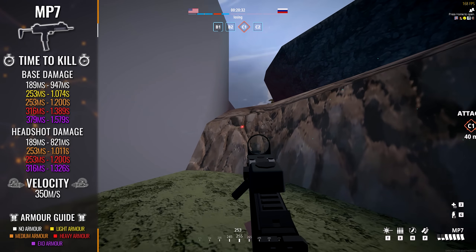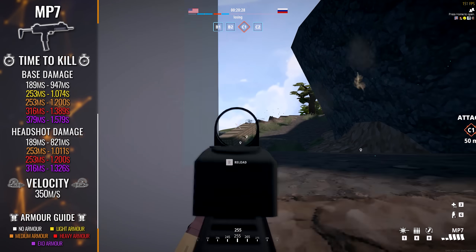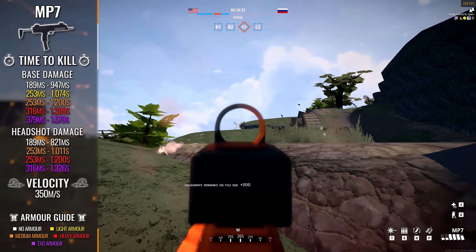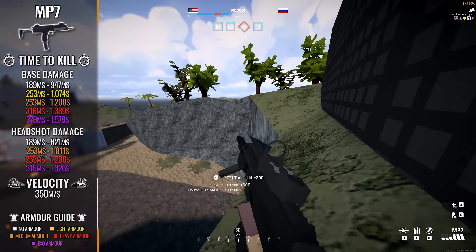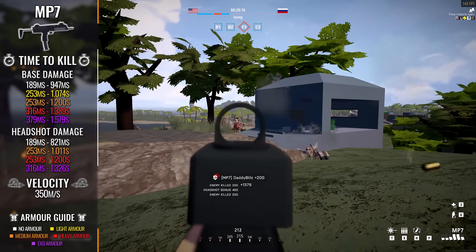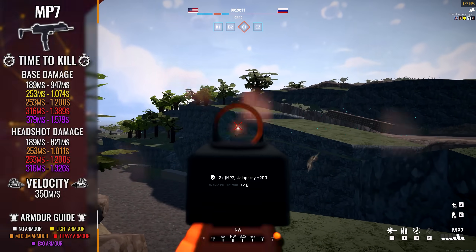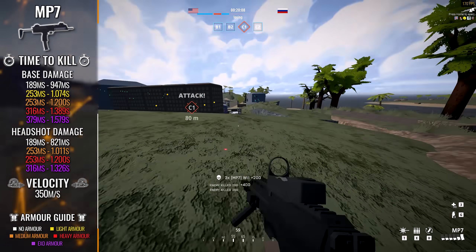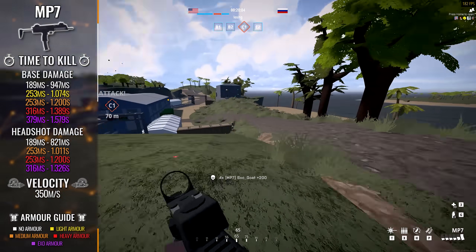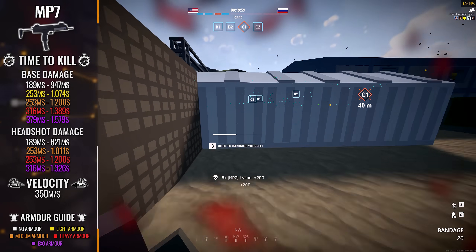Even with that five shot kill, putting the time to kill at 253 milliseconds, we still have a time to kill that is competitive against the likes of the M4A1 and the AK-74, with the added benefit of being an SMG. The MP7 has got some pretty sharp teeth behind it despite its small physical stature. That said, when you take the pitiful muzzle velocity of 350 meters per second — tying with the PP2000 for worst in class — and the expected TTK fall-off of an SMG, it really paints the picture that you shouldn't be using this weapon beyond CQC limits.